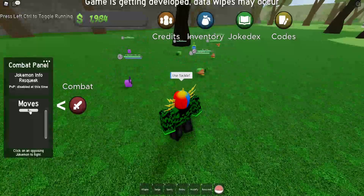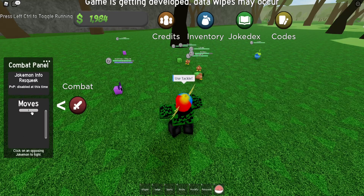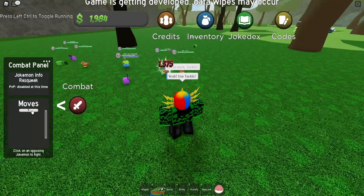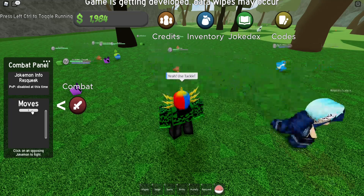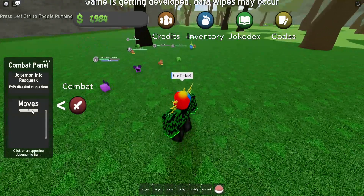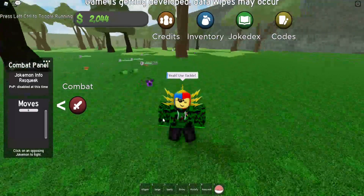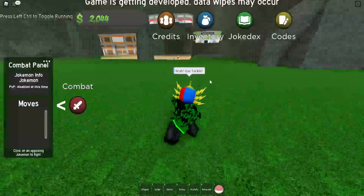We're fighting and I can only use Tackle, so I click it and the game makes you say stuff as you use moves. You just sit and wait for the cooldown — he hits us, we hit him. Use Tackle, get to work. We'll probably be using our Gloom against Brock, which is the reason I'm recording — I want to fight Brock and get that over with. Okay, Rattata's done, good job.